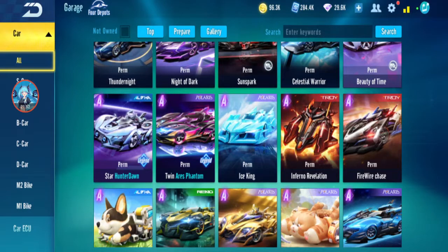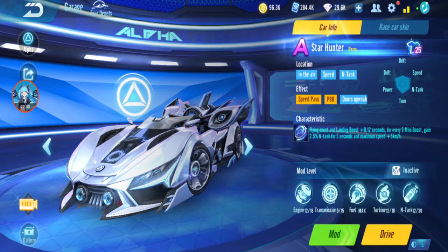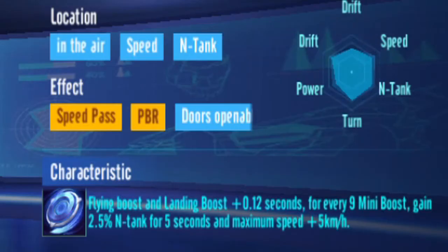Next up, Season 9: Star Hunter. This is the first Speed Pass car with a skin, I think. Ability: flying boost, landing boost plus 0.12 seconds. Every 9 mini boosts, gain end tank for 5 seconds and maximum speed plus 5.